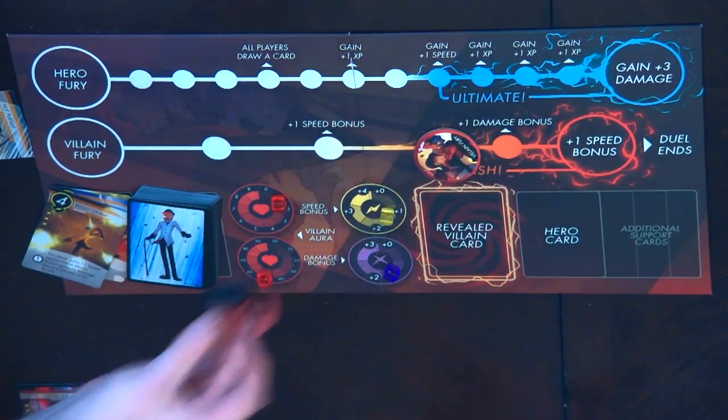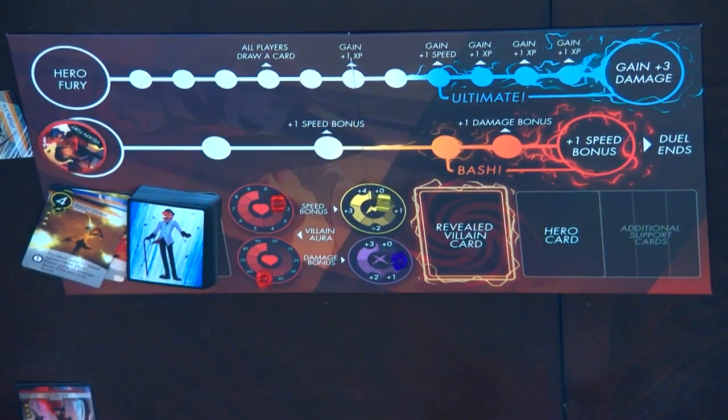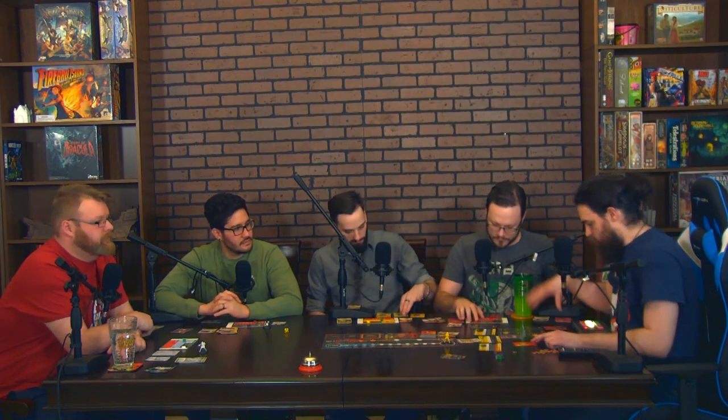The duel ends and all trackers reset. Semblances refresh unless you are Yang, in which case it's different. Players reflect that the first duel went reasonably well — Roman still has a lot of health but players didn't take too much damage. The concern is henchmen stacking up. The group moves to the next duel with Ruby fighting a henchman captain at speed seven.